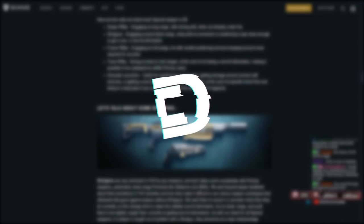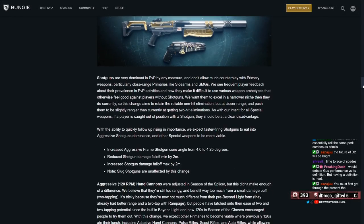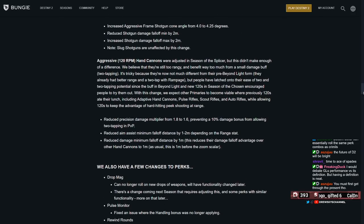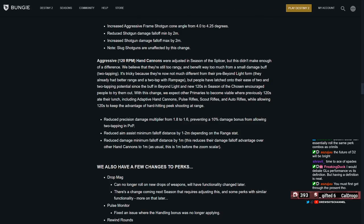They increased the aggressive frame shotgun cone angle from 4.0 to 4.25. So they're literally making it bigger for more spread to go within that angle. And that's a big change. We've talked about cone angle before. These sound like small numbers, but even 0.25 is a considerable difference.